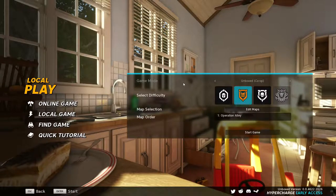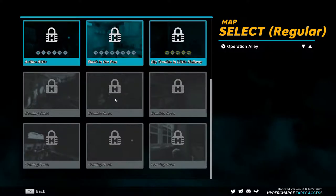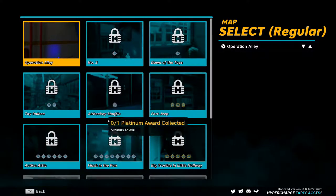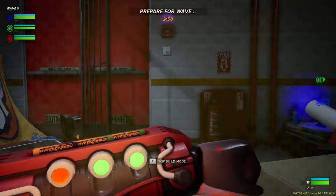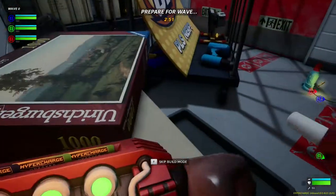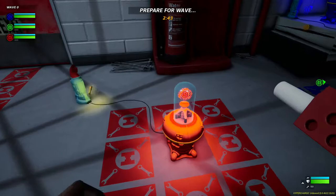I'm going to do local for now. Let's do regular — oh dang, they've got six maps coming soon and you already have nine. Okay, so you need to unlock them, gotcha. Operation Alley, rescue team go — it seems like it could be a real thing. Okay, preparing for wave. Whoa, I knocked something over. What's this? A thousand piece puzzle?